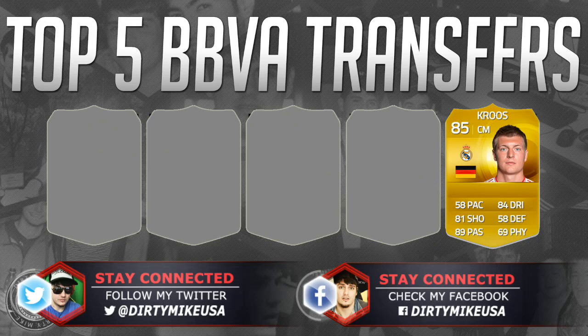At number five we've got the German international Toni Kroos. I would normally say smashing and dashing but it's more like smashing and walking — that's his only downfall, he's not very fast. But five-star weak foot, he can hit it from distance, and his facilitation is icy. His passing is on point; you can make any sort of play you want with the way he drops off people.